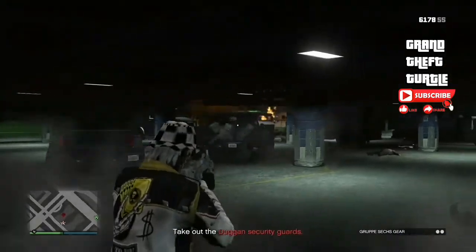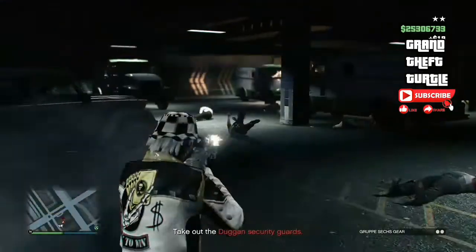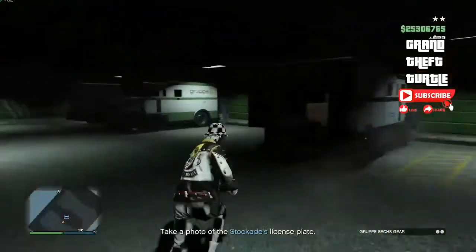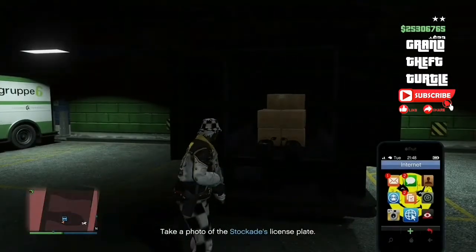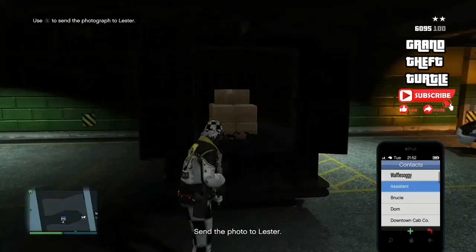Part 2: you need to take out Duggan's games. Take a picture of the plate, then take the bags. Same as before — you can do this solo, but it'll be faster with a friend.